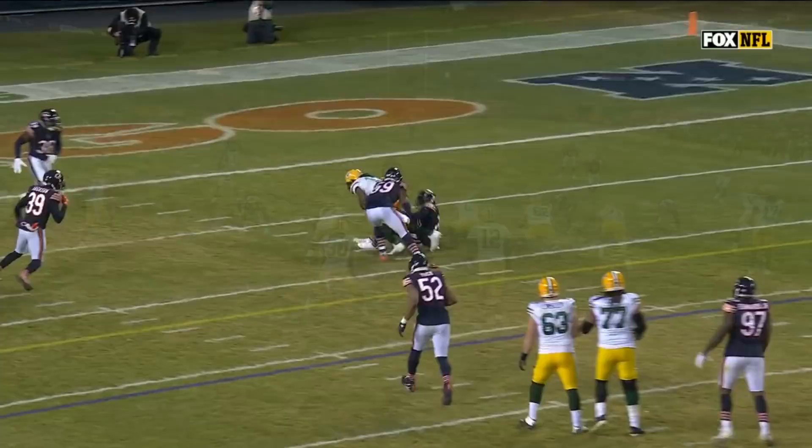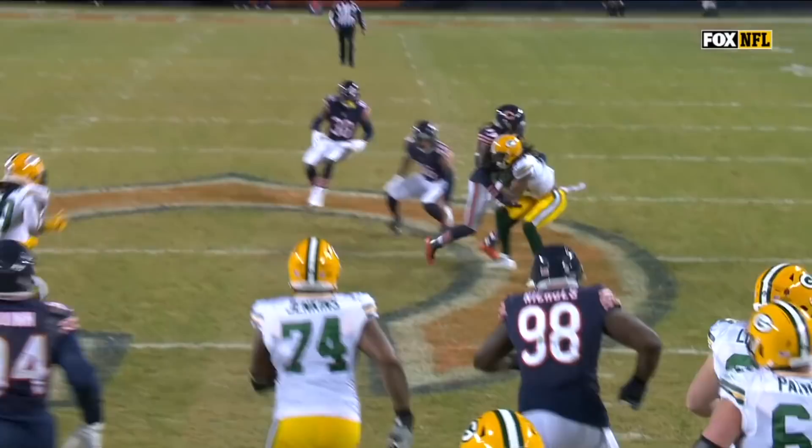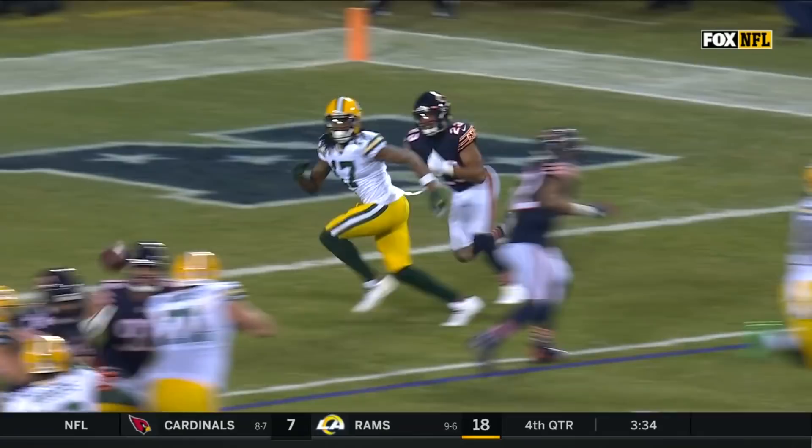Here's DeAndre Houston-Carson — he's going to come up but he's just a little bit too aggressive. And Davante Adams just goes right back to the inside on him. Here's another quick release working against Malcolm Butler and then just laying out. Aaron Rodgers is playing chess out there, and you need a partner to do that with. Going up against Kyle Fuller too.